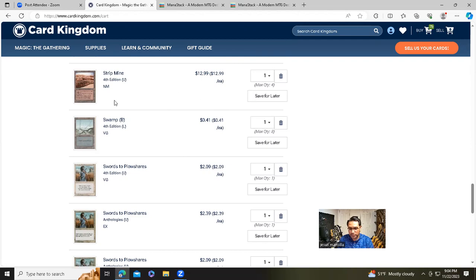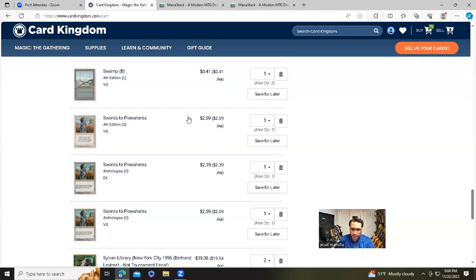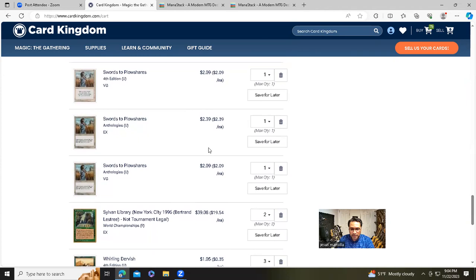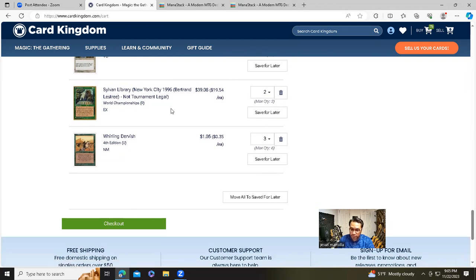The more I play old school, the more I feel near-mint condition isn't critical. Three Swords to Plowshares from Anthology and fourth edition at just over $2 each. Two gold-border Soldevi Libraries at $19.54 each — the white-border versions would be over $30. So between the two Soldevi Libraries and two Land Taxes, if you didn't go gold-border this deck would definitely be over $250. Three Whirling Dervishes in near-mint fourth edition at $1.35 each.